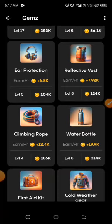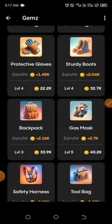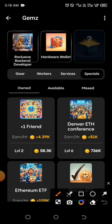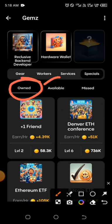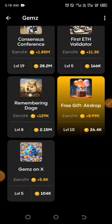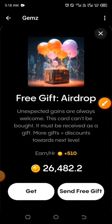The last one can be found under Special — go up and click on Special. Yours could either be unowned or available. Mine is under owned, so I'll go to the end of that page. Here you have it — this particular one, the Free Airdrop. Click on it and then click Get.